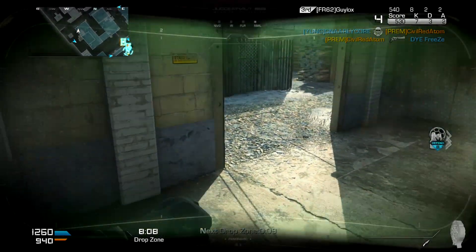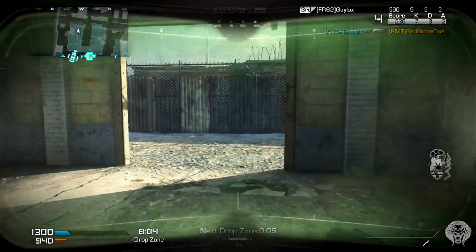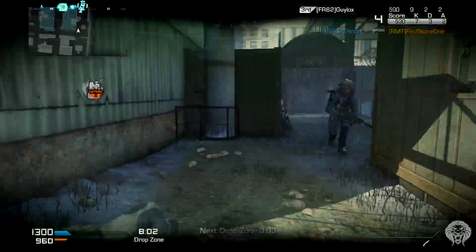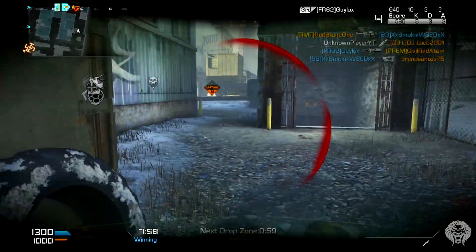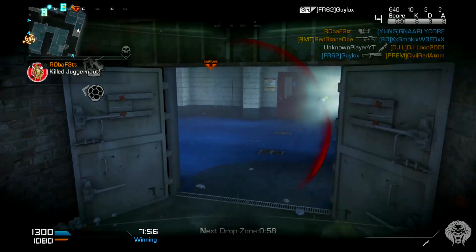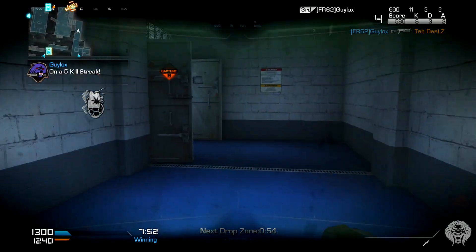Then we can see Pharaoh, which is a desert map set in Egypt. It's got a lot of Egyptian themes — you can see the pyramids in the background, old statues, columns, and things like that. It's a very cool looking map, and I'm sure they're all going to be close quarters to medium range maps, which are all of our favorite kind of maps to play on.